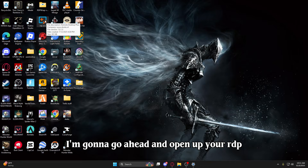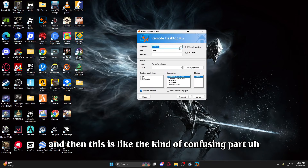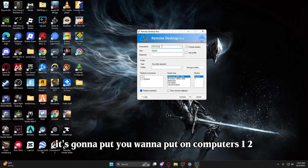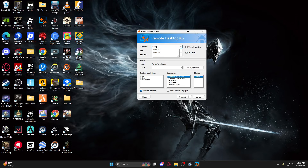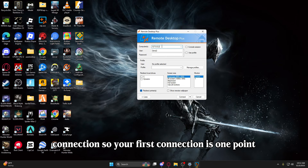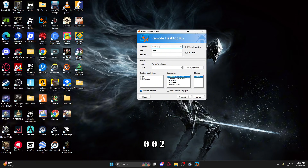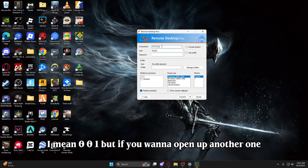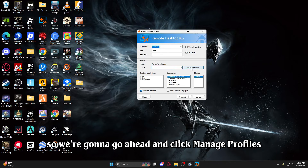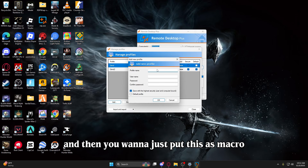Now for the final step: open up the RDP.exe that we downloaded earlier from that link. This is the slightly confusing part. If you want to open multiple RDP sessions, for the computer address you want to put 127.0.0.2 — the IP address goes up by one for every connection. So your first connection is 127.0.0.1, which is the one we're on right now, and if you want to open another one it's 127.0.0.2. Most of you are just going to run one, so we'll go ahead and click Manage Profiles.